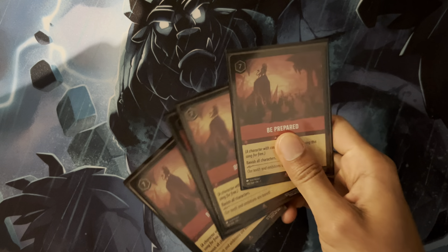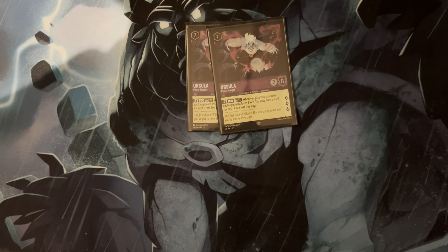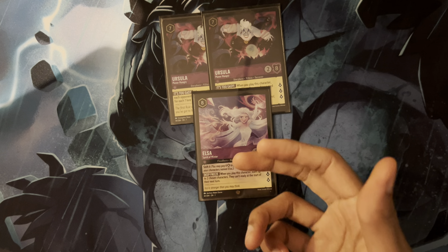We only played three Maleficent Sorceress since Merlin Rabbit was the preferred card of choice in the end. This was usually just ink if you had a Rabbit in hand, since you'd rather play that on turn four. But if you had no other three-drop, this was still very good to play in order to draw you a card.